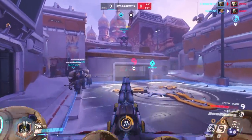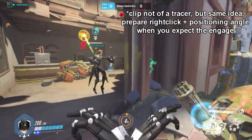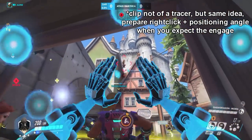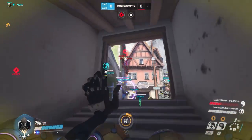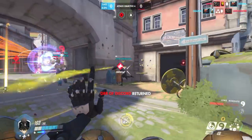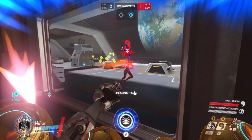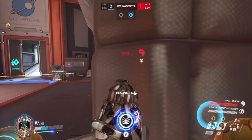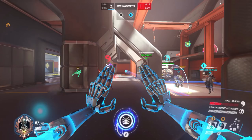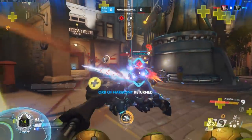A good trick after Discording a Tracer is to position yourself so that to reach you she has to blink rather than simply walk into the area. Hide around a corner while charging your right-click and simply shoot the right-click as soon as you see where she blinks with the animation. In the clip right now, you can see I Discord a Tracer and instantly put myself in a corner she can only reach by blinking out slightly in the open. I shoot my right-click instantly at her blink position and she instantly has to recall and retreat.